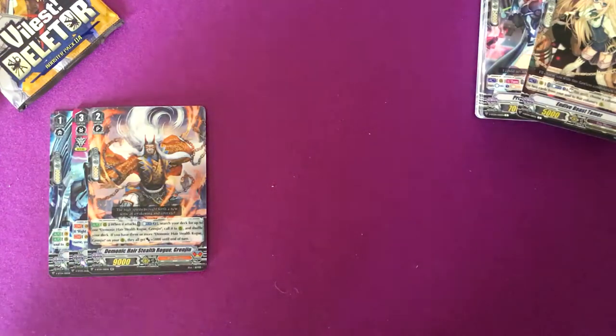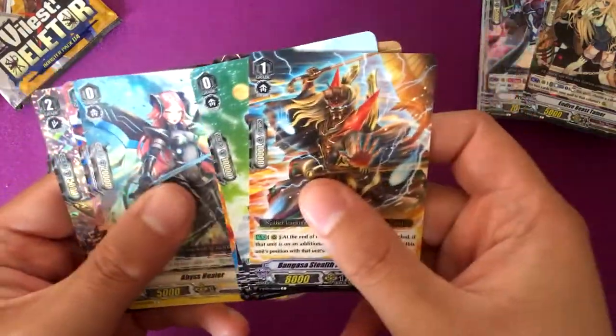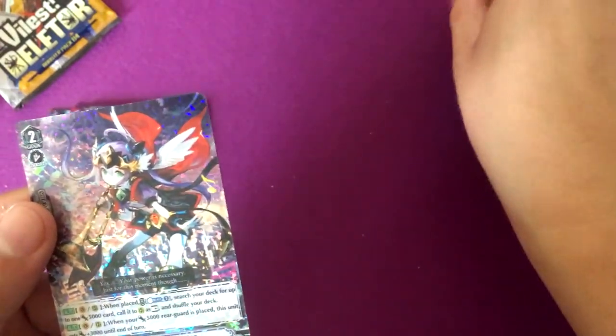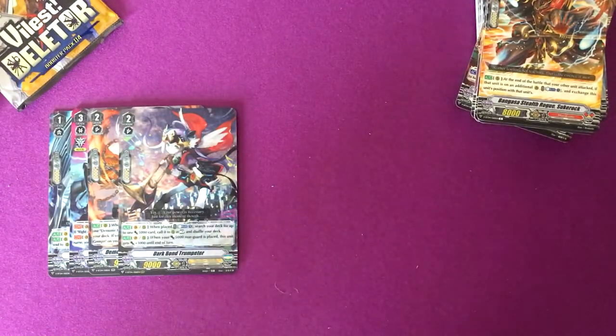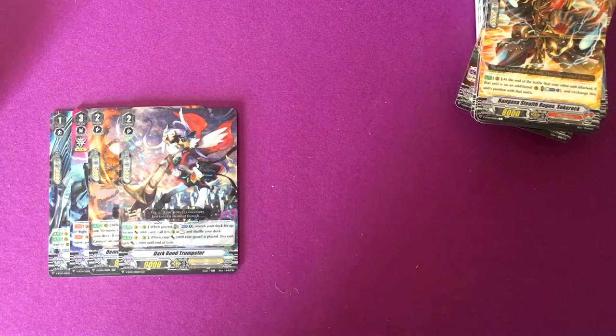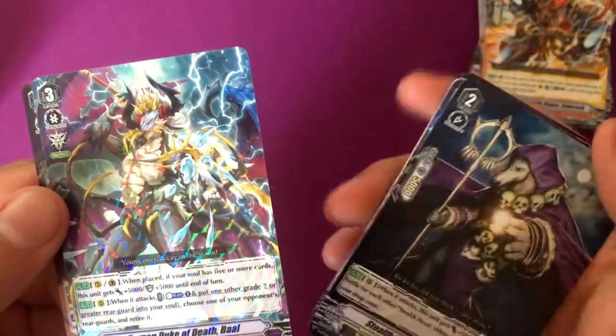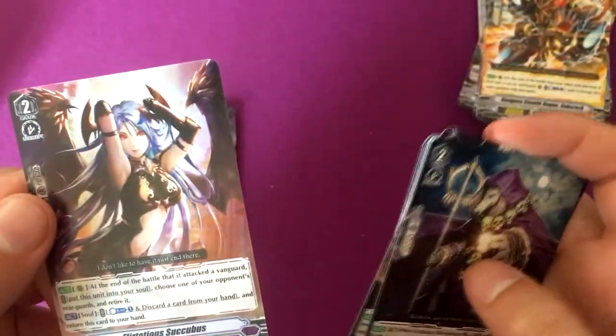Gravity Ball Dragon and Darkbond Trumpeter — that's pretty cool. I think that one's used for Phantom Blaster decks; it helps with the Grade 1's for sure. Demon Duke of Death Ball and Flirtatious Succubus, which is pretty cool — I like the art on that.